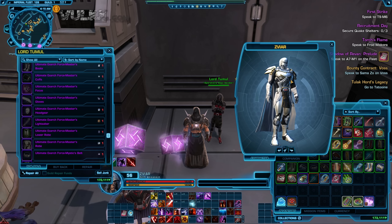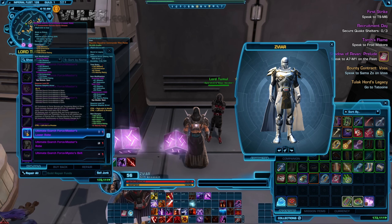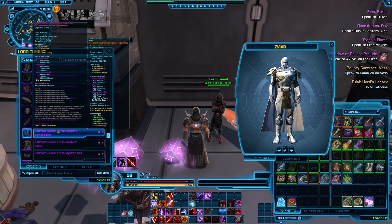Here we are standing in front of Lord Toomoo. He is the vendor that used to sell gear for City Inquisitor. Yes — Bastion, Bulwark, Force Master, and so on and so on. These used to be the sets for the City Inquisitor.